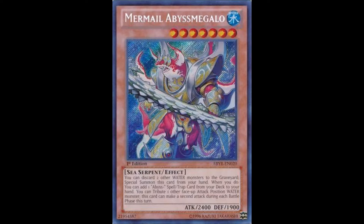Number 6: Mermail Abyss Megalo. Mermail Abyss Megalo is pretty important to a Mermail deck, allowing you to discard two water monsters from your hand to the graveyard, which helps with some of the effects in the deck. It also has higher attack than most of the other monsters in the deck, making it important for battle as well. Mermail Abyss Megalo currently costs roughly $15 for the lowest copies and $30 for the higher ones, so I would like to see this card get a reprint soon.